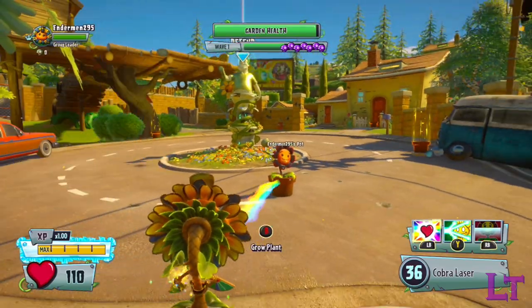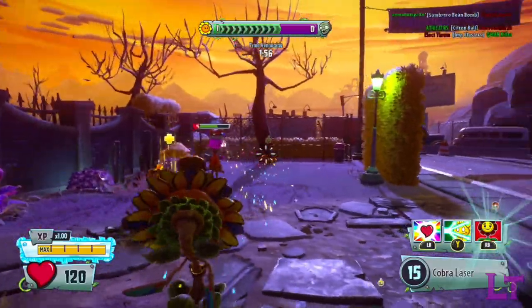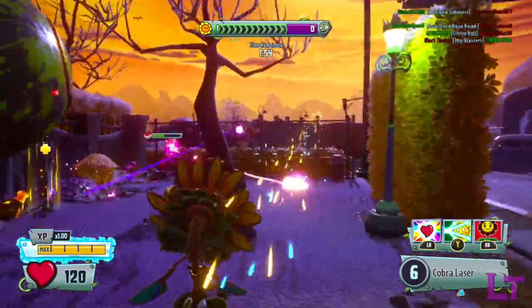The Dark Flower does not dispense any form of healing, and much like the standard Heel Flower, goes on a 35 second cooldown once placed.